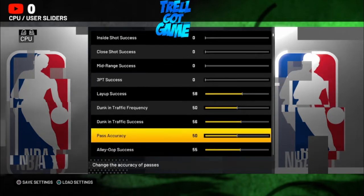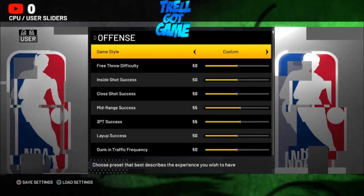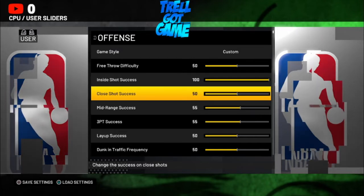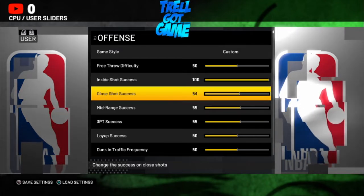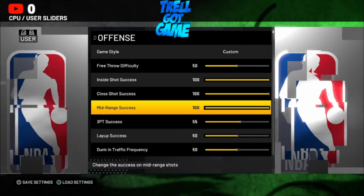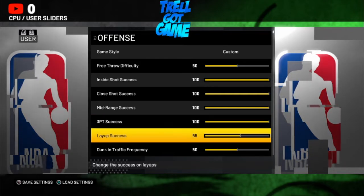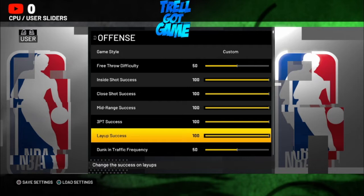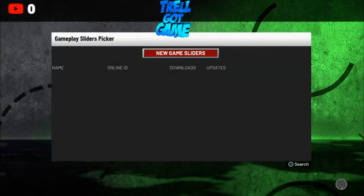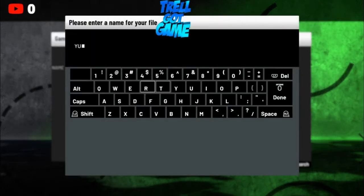Now they're not going to be able to score. Press R2 — now this is yourself. What you want to do is put everything up: shot success, close shot success 100, mid-range success 100, three-point success 100, layup success 100. The rest doesn't really matter.